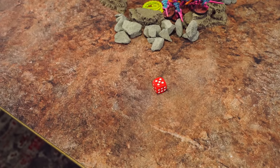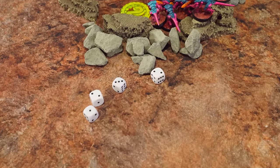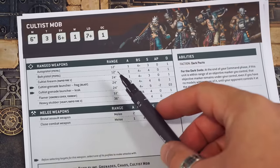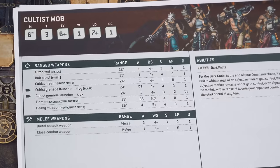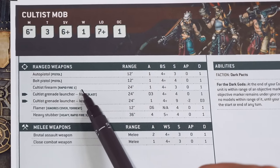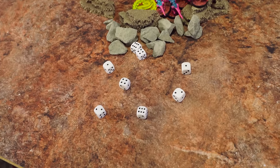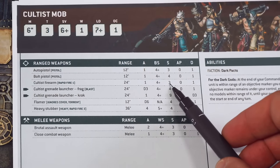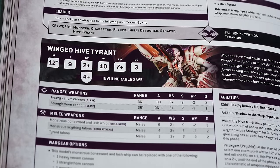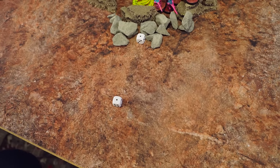Let's go through the weapons one by one. The champion's bolt pistol — one attack, hitting on a 6 — close but no. Four auto pistols, one attack each — hitting on 6s — nothing again. Four cultist firearms have the Rapid Fire 1 keyword: if the target is within half the weapon's range — so within 12 inches for a 24-inch range weapon — it gets an extra shot, so each gun fires two shots. Eight dice hitting on 6s — two hits! The firearms have a strength of 3 against the Tyrant's toughness of 9. Because that's triple the toughness, wounding on 6s. No wounds.